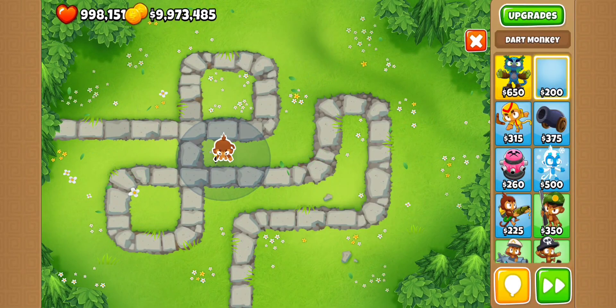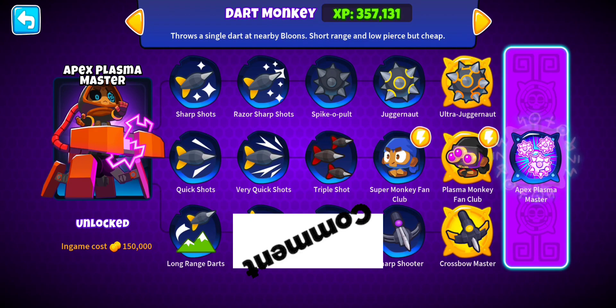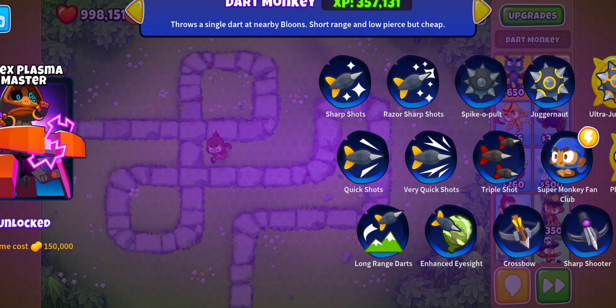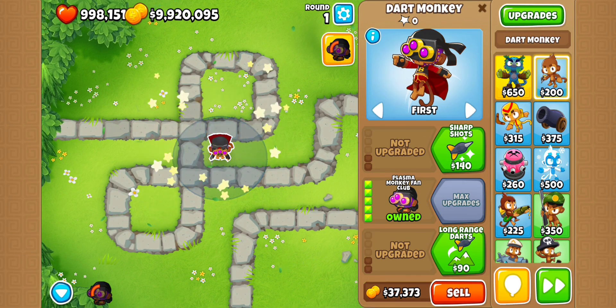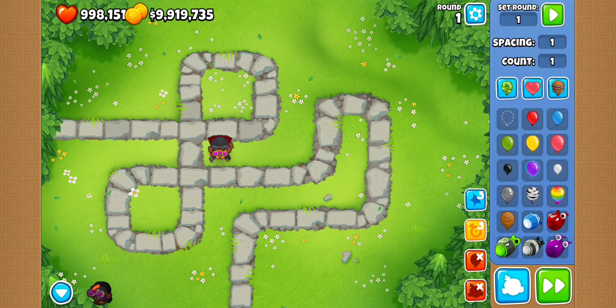Welcome back to another one of those exciting videos. On this one we're gonna go with the plasma monkey and see if he can actually take out the blue MOAB — not only that, we're gonna see if we can take out two: the blue one and the red one. Let's see what it can do; I'm pretty sure it's gonna do good though, I have no doubt on that.